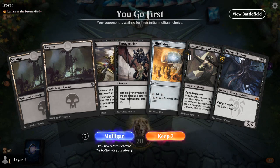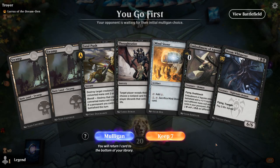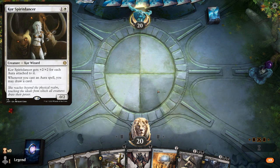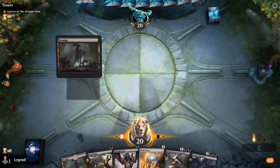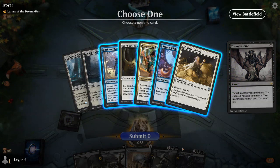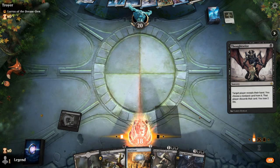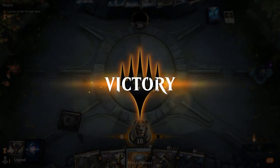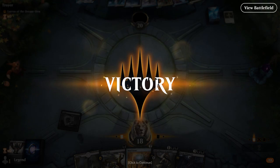We're on the play, facing a Lurus of the Dream Den deck. We've got both Fatal Push and Thoughtseize — if this is a Spirit Dancer deck we've got some nice tools. Sure looks like a Spirit Dancer deck. We take their only creature and our opponent concedes. Well, that was easy.